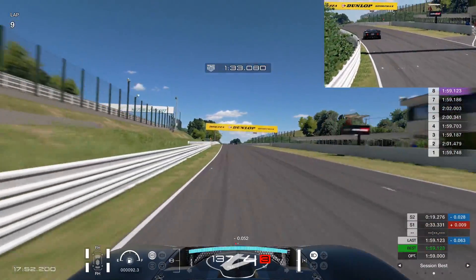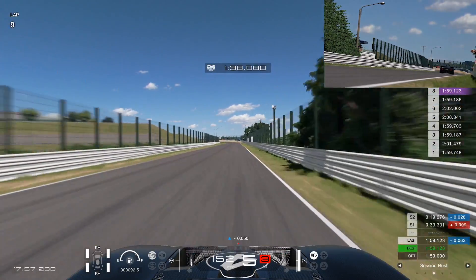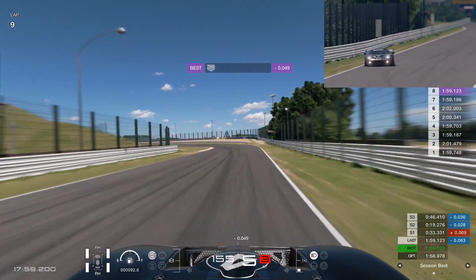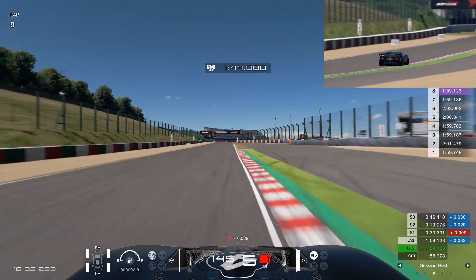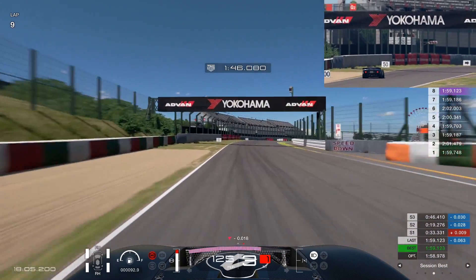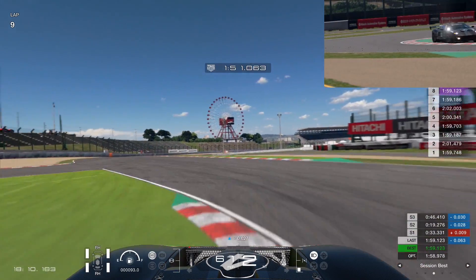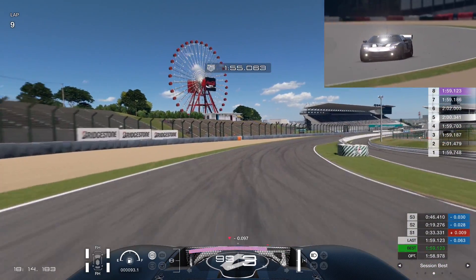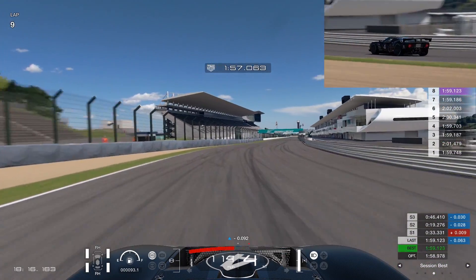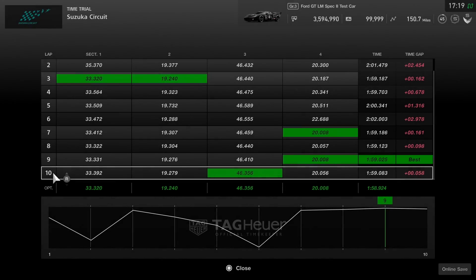We're in the 59s — I expect most cars to be in the 58s, with the odd OP car ending up in the 57s. We just jumped to the 58s there because we had a good Sector 3 as we head towards the chicane. We have to brake a little bit earlier and carry a little bit of speed. Penalties are on; I do the same line in every car anyway. We get a 59.0 there with our optimum staying down in that 58.9 sort of area.